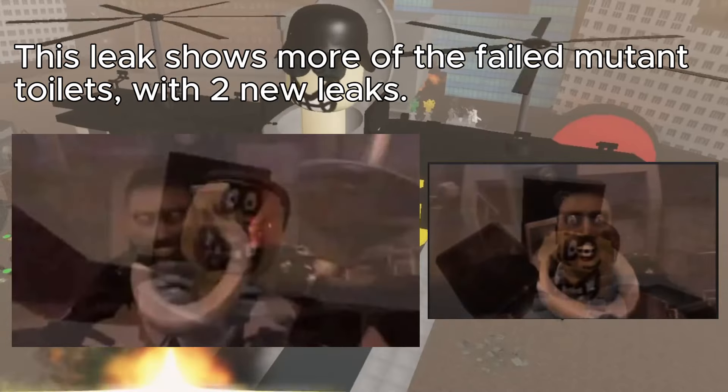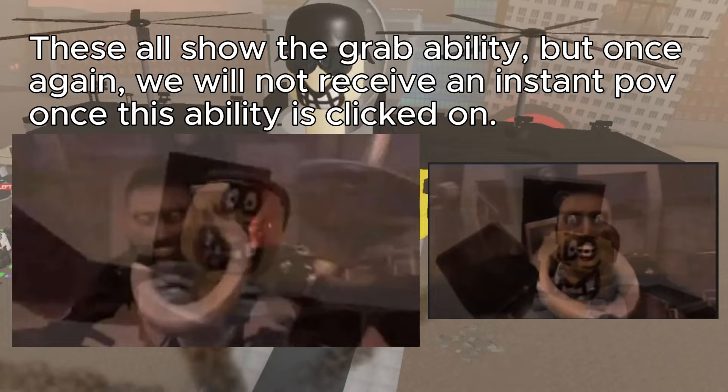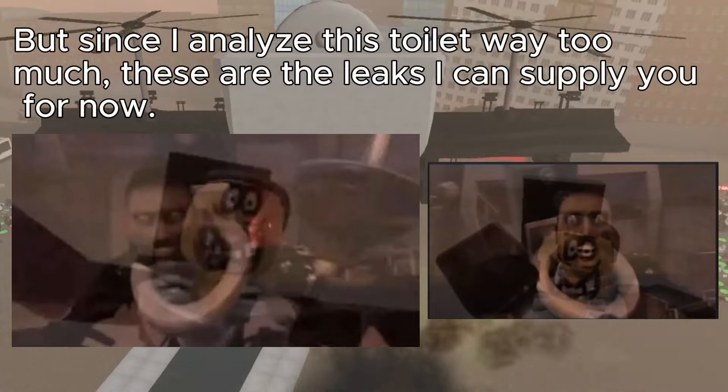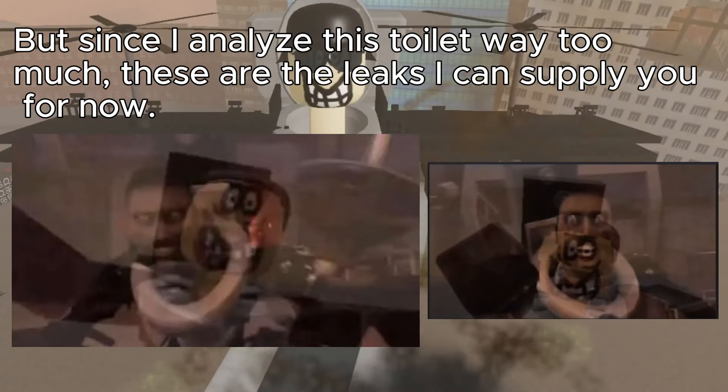This leak shows more of the failed mutant toilets, with two new leaks. These all show the grab ability, but once again we will not receive an instant pop once this ability is clicked on. Since I've analyzed this toilet quite thoroughly, these are the leaks I can supply you for now.